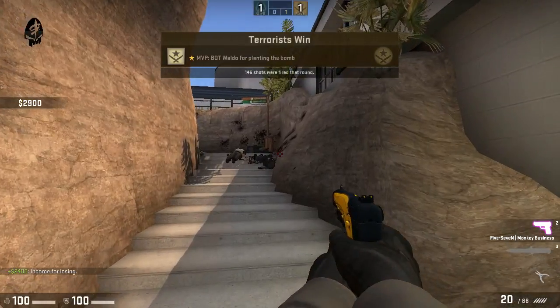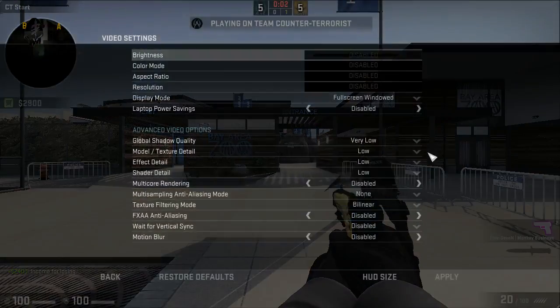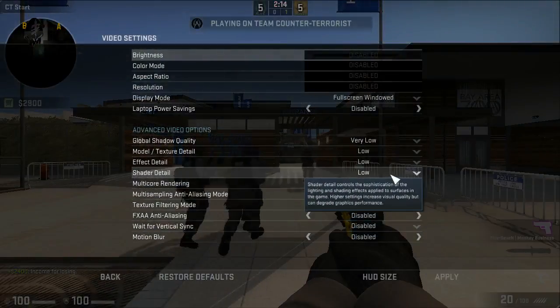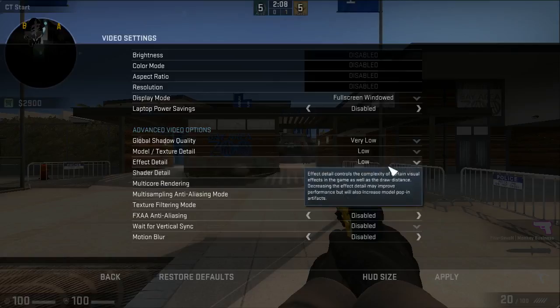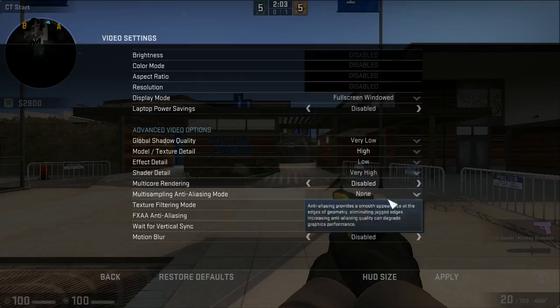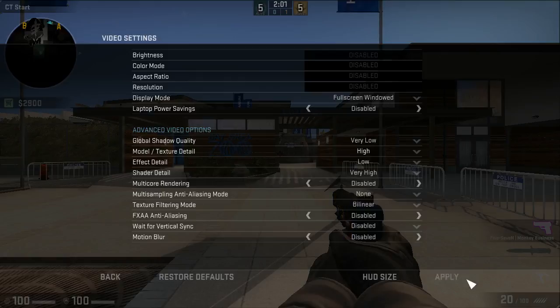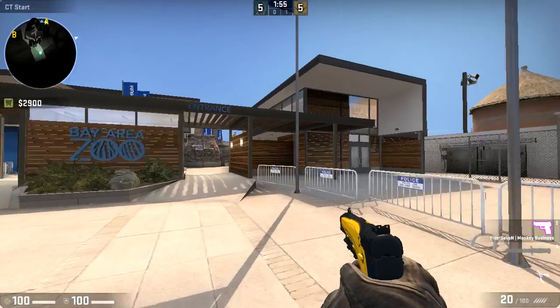Oh, I forgot to put the settings — sorry. Let me put the... I'm supposed to play around all settings. Shadow up. Shadow and texture — that's the only thing you need to put up. What was that about? That was some kind of monkey business, huh? There it is.